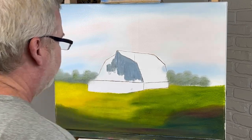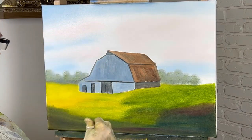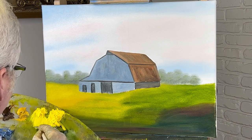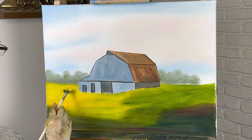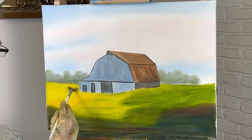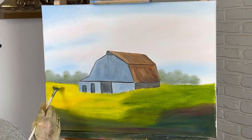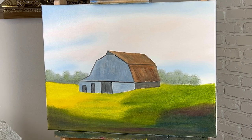I went ahead and got my base color in on the barn. Now I'm going to start working on this grass with my fan brush — I'm going to do the grass before I put the fence in, it makes things a whole lot easier. I've got a lot of color left on my palette from painting over the last day or two and I've got to use it quickly before it dries out. Starting with cad yellow light right back in here — the sun is coming down this way, so the furthest away area is going to be lighter.